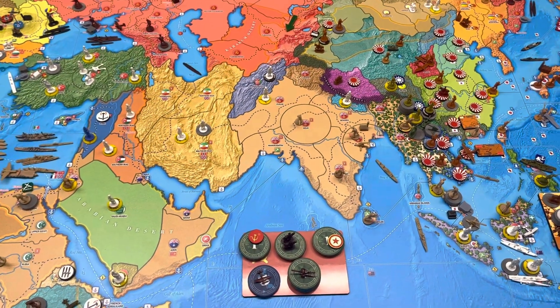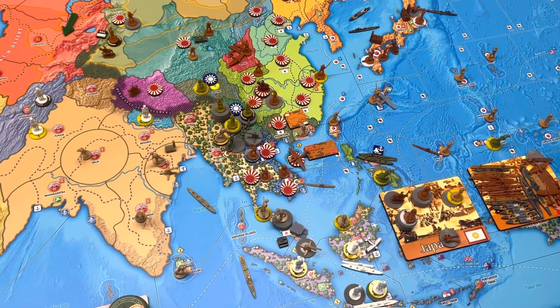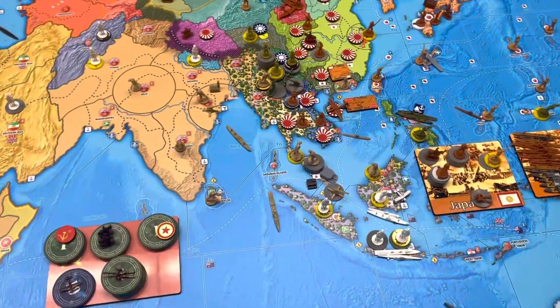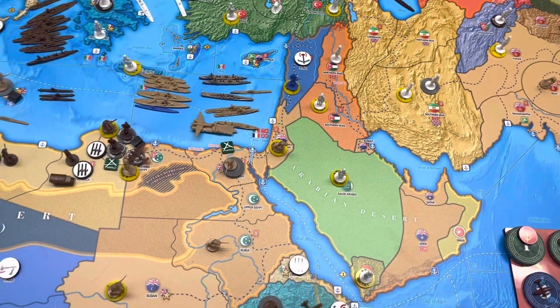Hello everyone, this is Flak 88, welcome to the Flak Tower. This is Operation Hercules 7.3. I want to start out with some housekeeping from Knights Templar's big turn — big conquest turn, last turn spread off.